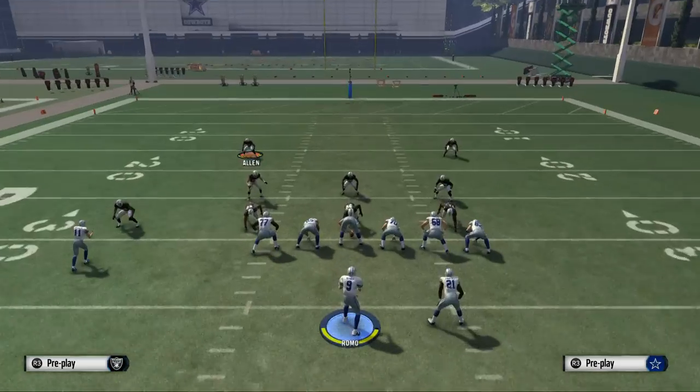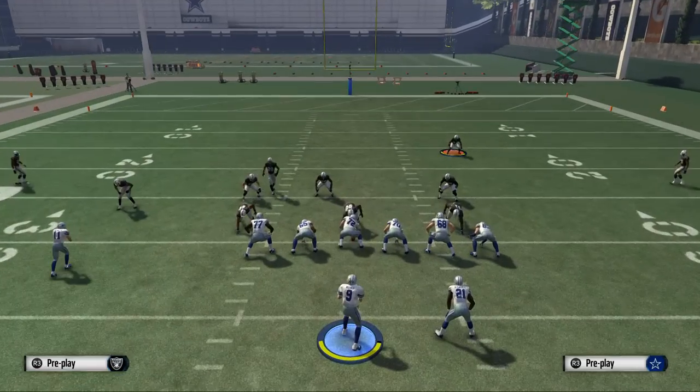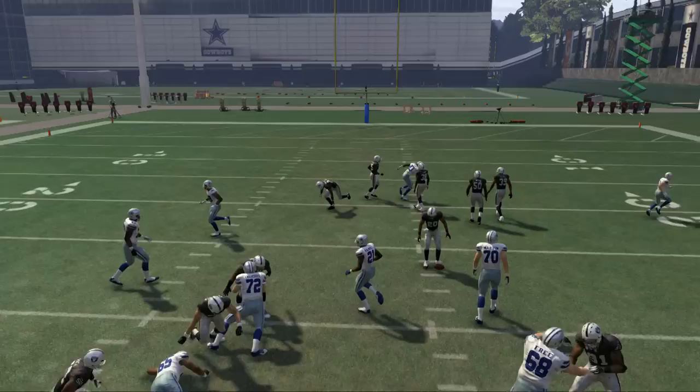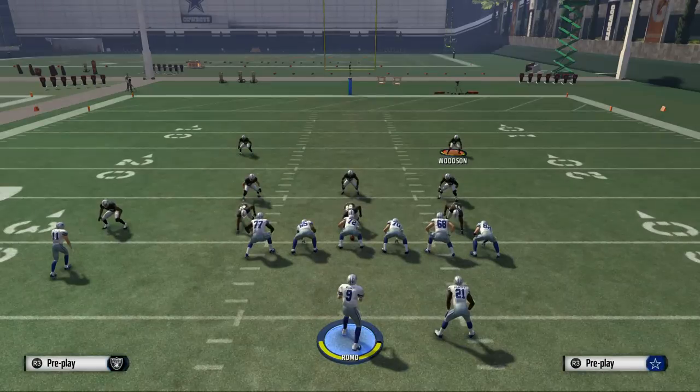Take one safety, put him in a spy. Take the other safety, put him in a hook zone, then man align and base align again. What you're going to see is it's going to lurk that hook zone to the middle of the field, and he's going to come underneath it. That's one way to do it — the man version. Now let's show you a zone version.